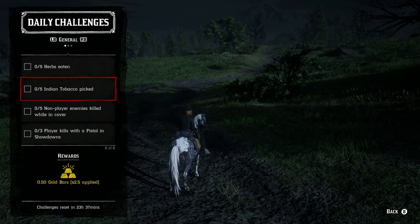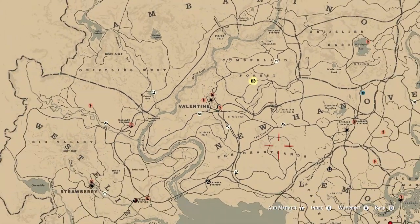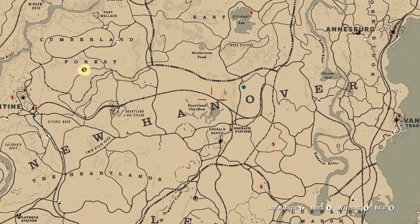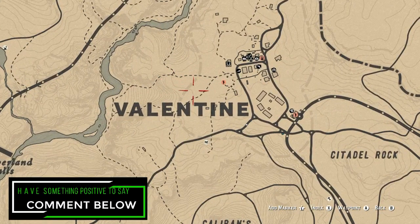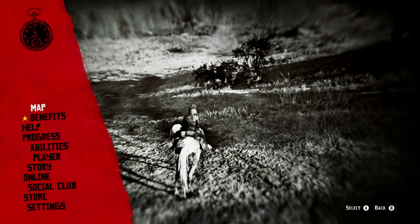Five Indian Tobacco actually picked — there's a lot all over New Hanover. You can find quite a bit around Emerald Station, not the Heartland Overflow but more around that area. Otherwise, there's quite a bit in the back of Valentine, over along the ridge and into the woods. Even along the path right there, you might find some as well. There's a ton of them right around Valentine, so you should have absolutely no problem getting those completed.